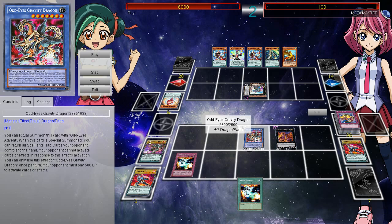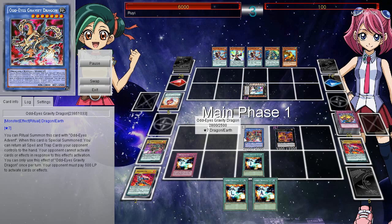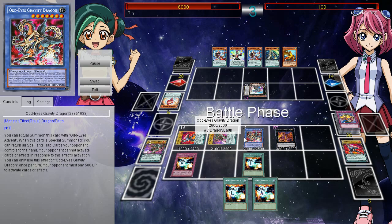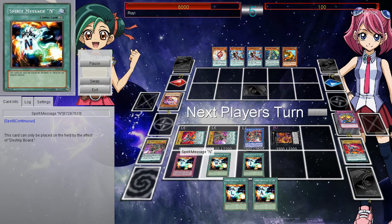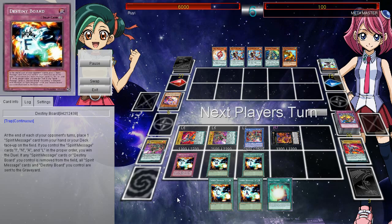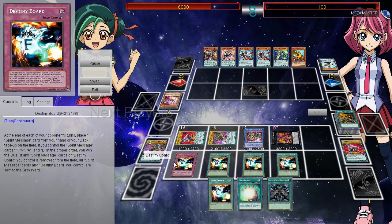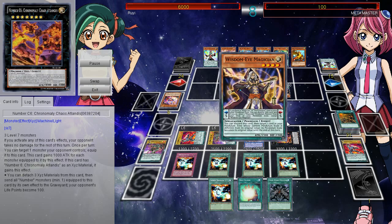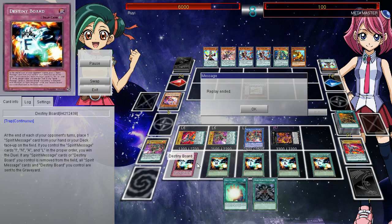That basically means your opponent can't do anything — if they do anything other than set or summon, they've essentially lost the game. At this point, you've won the game. You can do any win condition, and you don't even have to spell Destiny Board out correctly — you actually have to spell it 'FINAL,' because if you spell it wrong, it doesn't count. He's going to go ahead and pull off that win condition through Destiny Board's final letter. If you guys didn't know, in the OCG this actually spells out 'DEATH,' which is much cooler.